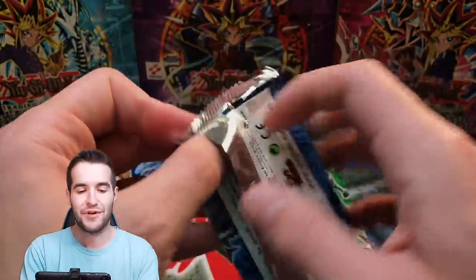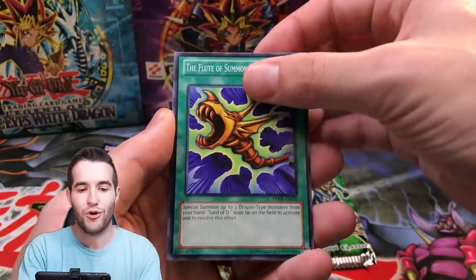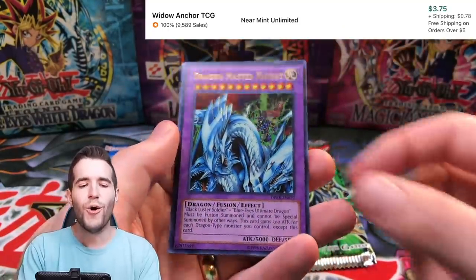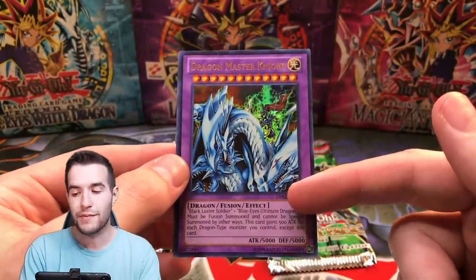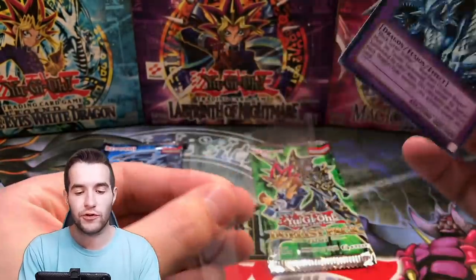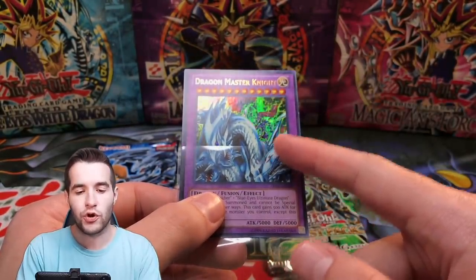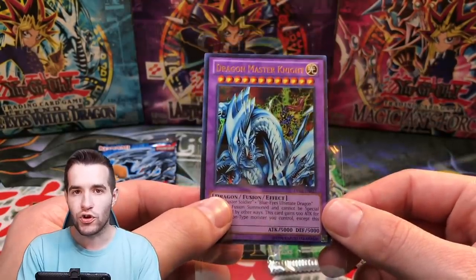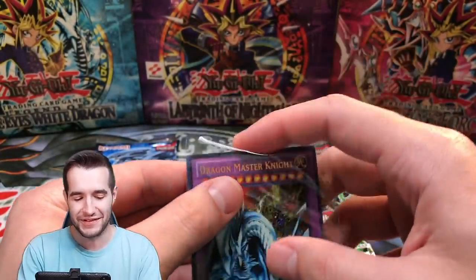Next pack — Duelist Pack Kaiba. Can we get the Ultimate Rare CED? Pot of Greed would be awesome for your Goat Deck too. We got Swordstalker, Dragon Master Knight, and Paladin of White Dragon — the classic 5000/5000. Cool story: when I pulled the CED, Dragon Master Knight was the third card, then CED Ultimate Rare was the fourth card. So I got a rare, ultra, and an ulti in one pack — absolutely insane. I don't know how it happened but I was pretty happy about it.